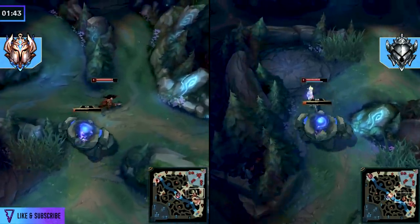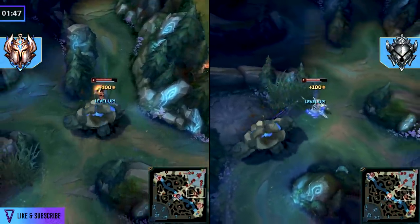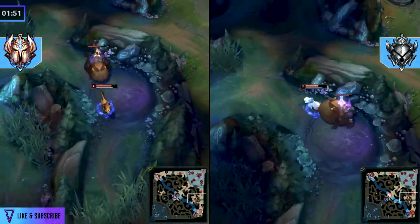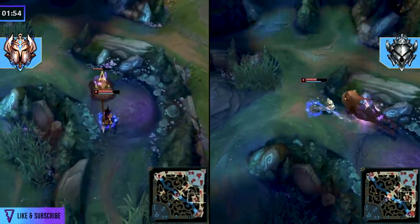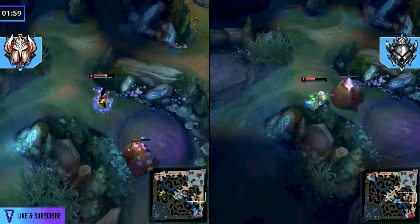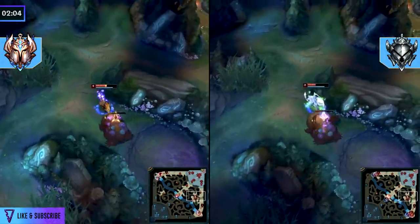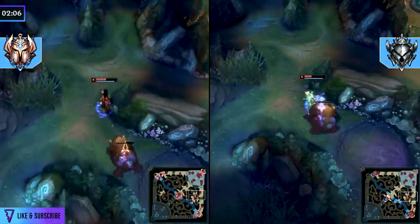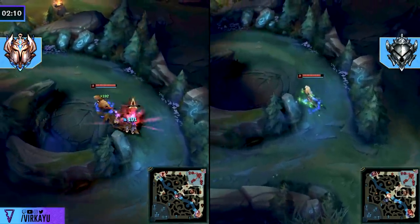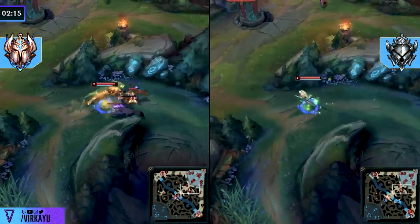The blue buff secure seems solid for the Silver player, matching the Challenger player, but the transition out of blue into a fluid Gromp clear is 100% showing the mechanical skill gap. There is no effort to fully kite the camp to reduce damage while positioning for a long max range spear. Note the fluid kiting from our Challenger player using the full swamp space, actively placing traps, and making sure to get that passive trigger.